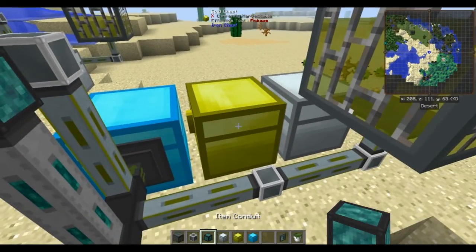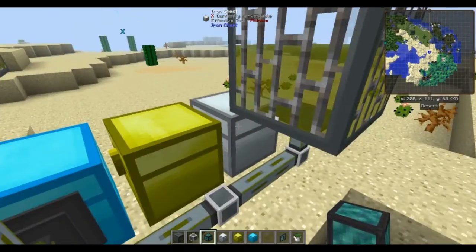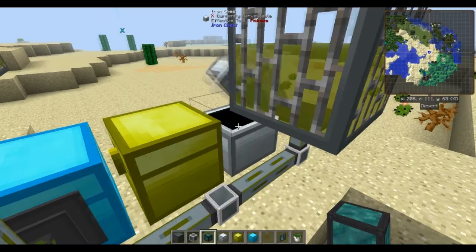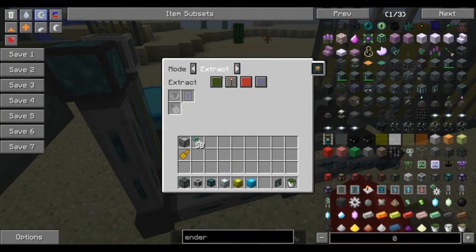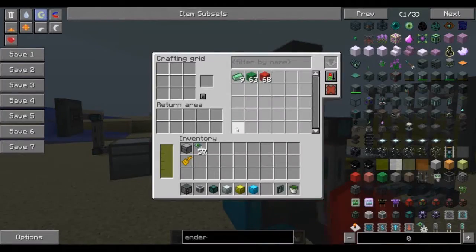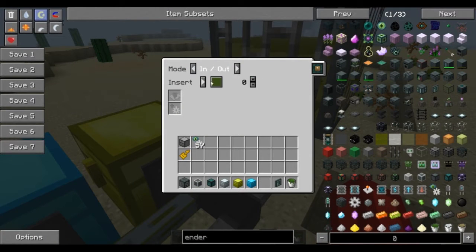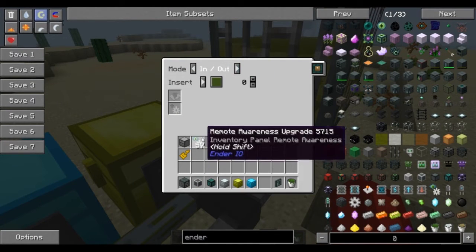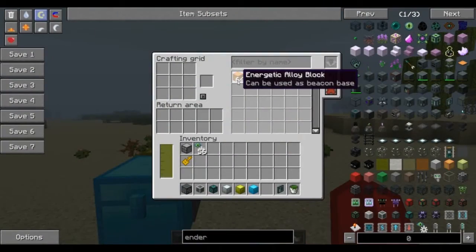We'll grab more item conduit — you can see there are redstone alloy blocks and energetic alloy blocks here. I'm going to connect these in just the same way: change to active without a signal, set to in and out, put in my remote awareness upgrade. Got the redstone alloy, and the last one — in and out. You can see that we have all of them connected now.